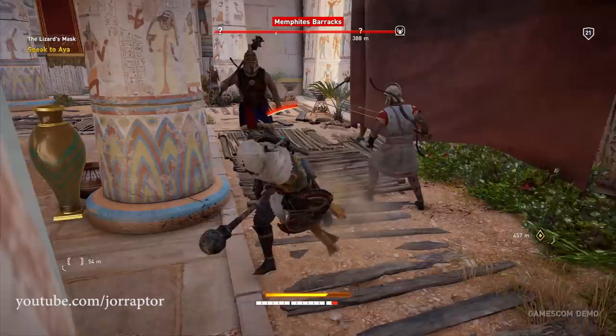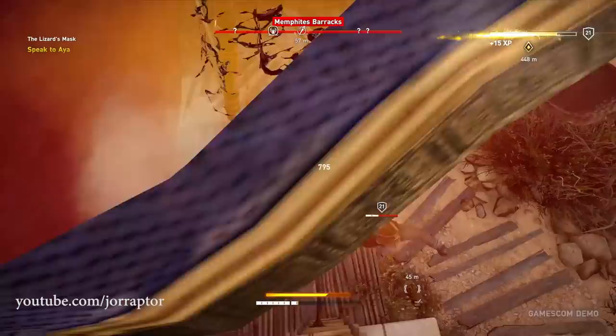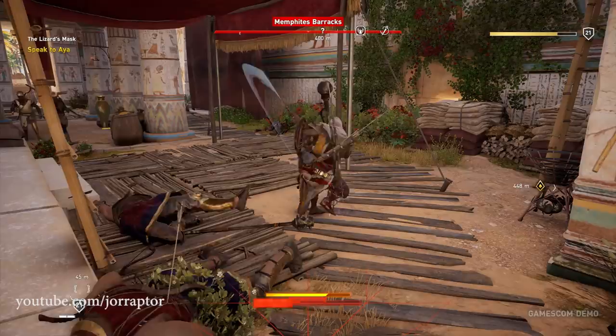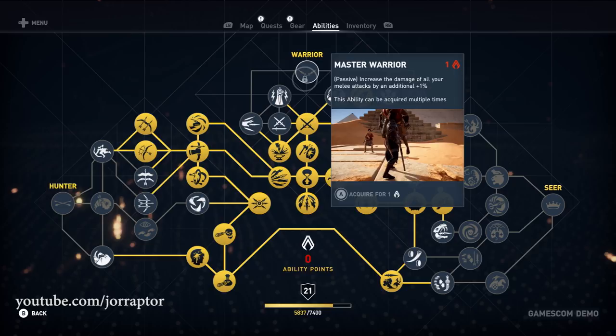Air Attack — if you played Horizon you can compare this to Strike from Above — lets you jump and do an assassination, also present in previous AC games. Last but not least is the Warrior Master Node, which gives extra percent melee damage and can keep being upgraded with more ability points, making it great to max out over time.